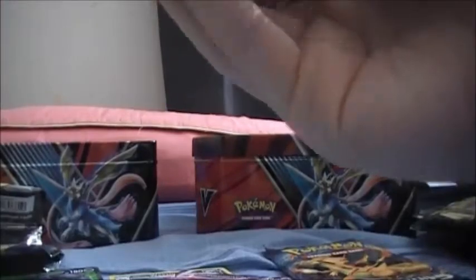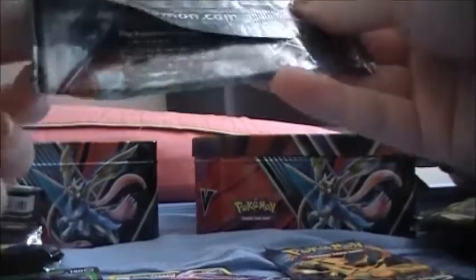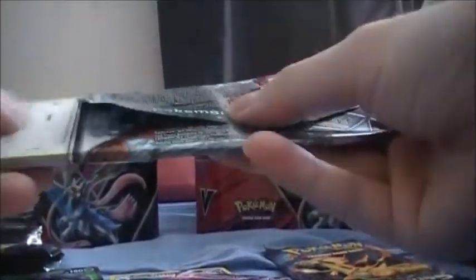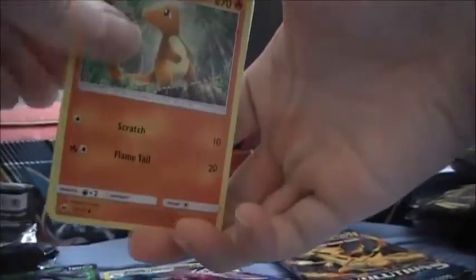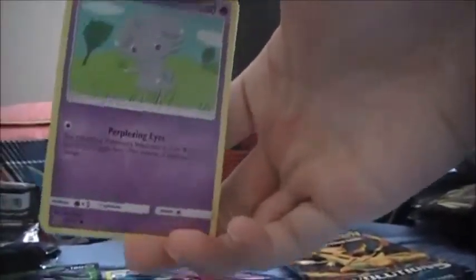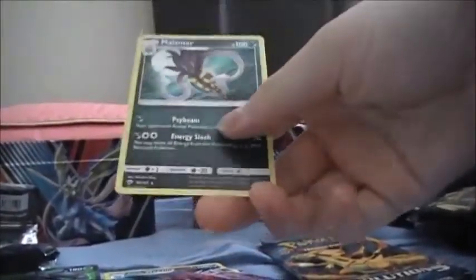We got our Burning Shadows pack. We got a Trainer card, Acerola, Dusclops, Sinistea, Porygon, Charmander, Murkrow, Espurr, Duskull, Duskull, Reverse, and Malamar - a card that we don't really see often in this darkness form.